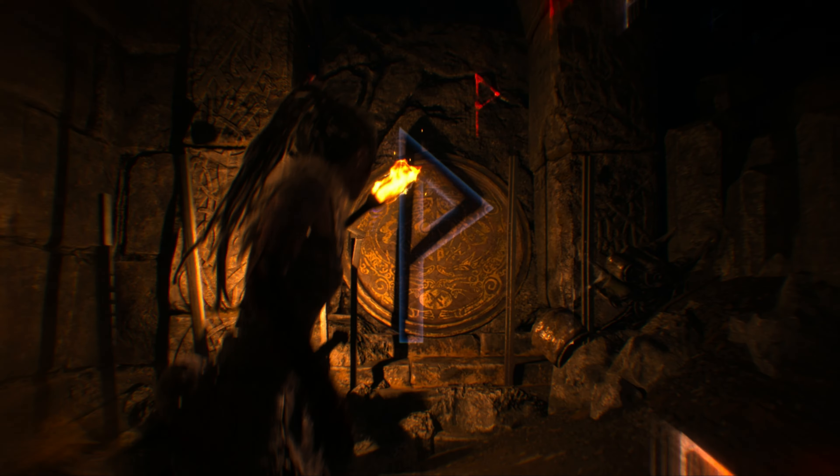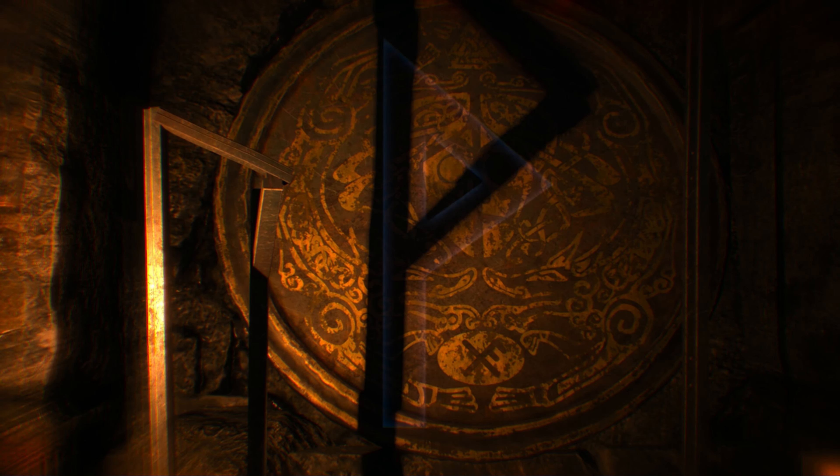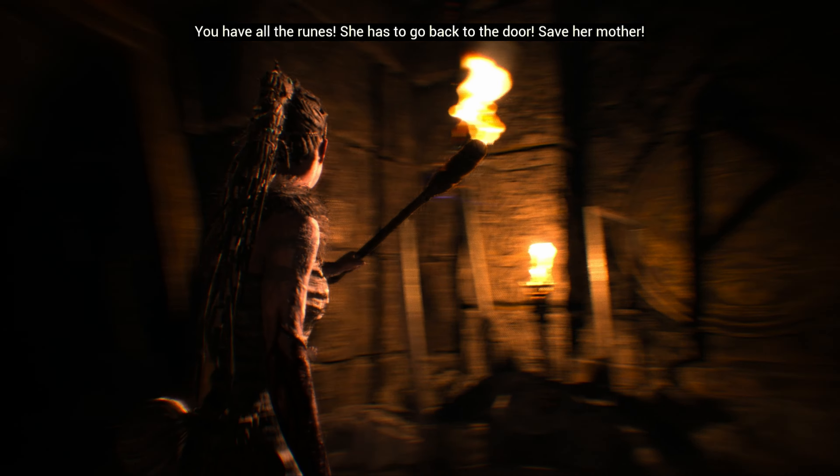Light the torch here and look at the shadow on the wall to identify the last rune you need. After opening the door and seeing the cutscene, move along the latches and pick up the torch.